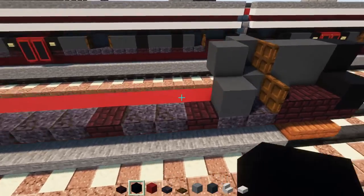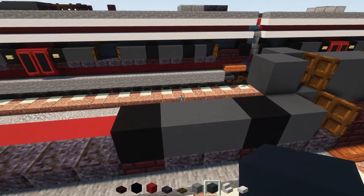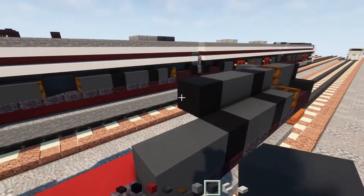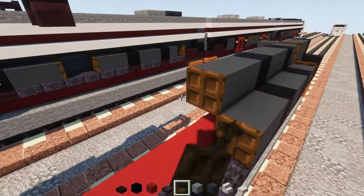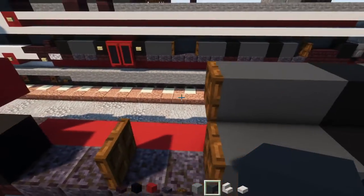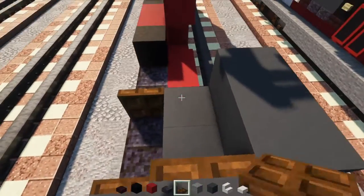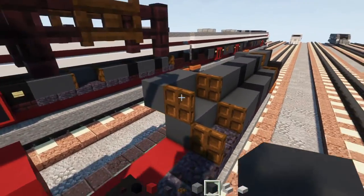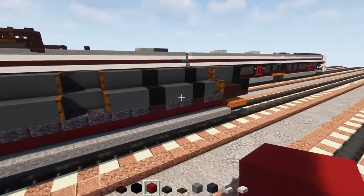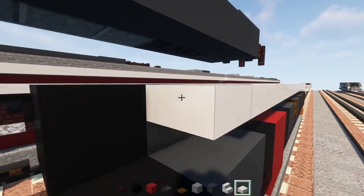Then gray concrete with another one going up, and also one inside that trapdoor. Next add black concrete on top of those nether brick slabs, gray concrete two blocks wide, black concrete, gray concrete two blocks wide again, and then black concrete. Add dark oak trapdoors and open them up. Add two blocks wide gray concrete and another two gray concretes inside that dark oak trapdoor. Then two blocks long gray concrete on diagonal, black concrete, and a smooth quartz upper slab all the way across the side of the train.